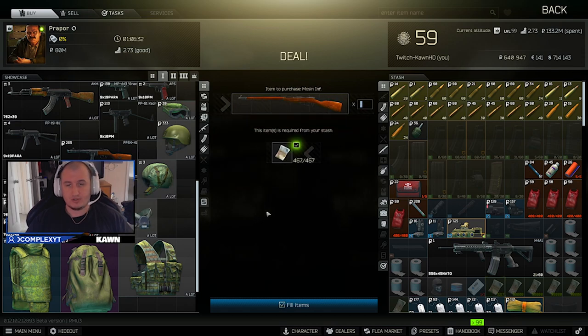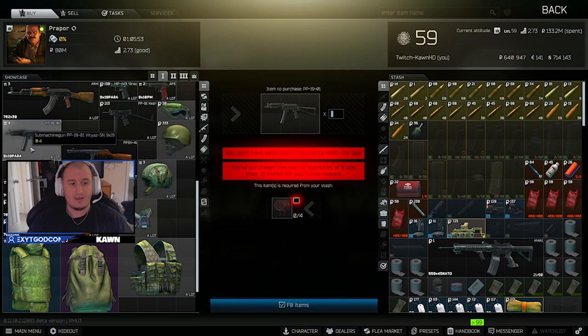Mosins are also pretty good. You can use the infantry or the carbine, whatever you prefer. I use the Mosin quite early because I'm trying to level up my sniper skill. Any bolt-action rifle is really good early wipe with LPS or any ammo you have lying around — LPS, GZH, SMB — because you can use this to level up your sniper skill. If you're going for Kappa at the end, one of the sniper quests requires you to level up that skill, so I like to get it done early.